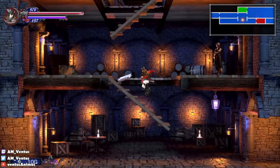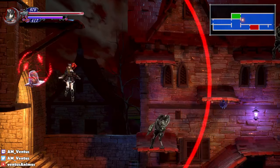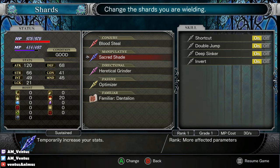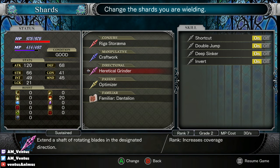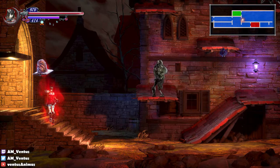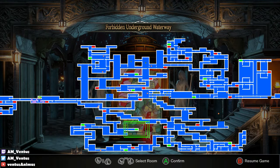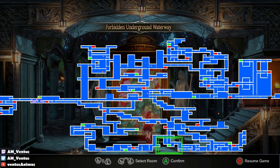Okay, I guess I can't do anything. Let's go find the moon and sunder it. That's not right — Secret Shade turned into Craftwork, Heretical Grinder, and Optimizer. All right, let's take a look around. Actually let's go this way first — there's some stuff here I haven't done yet.